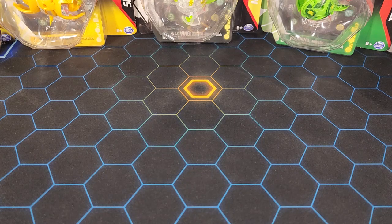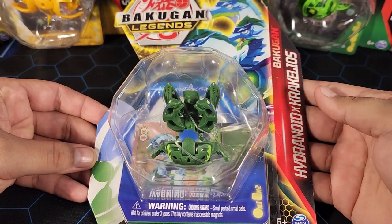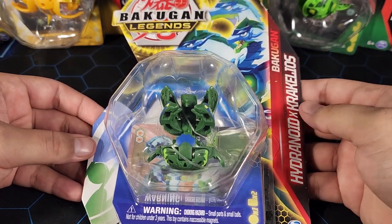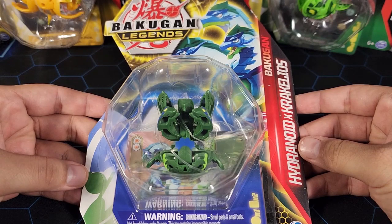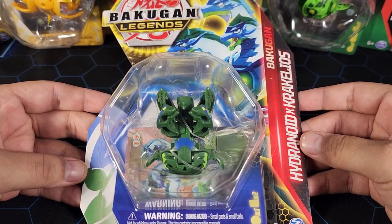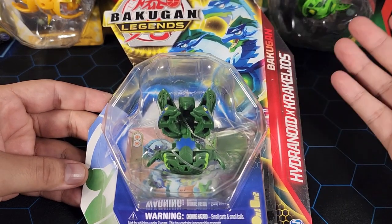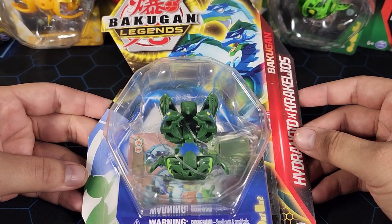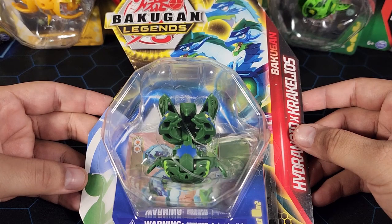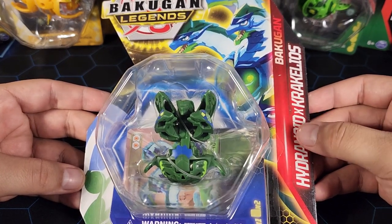What's up guys, Fusions here. Today we're going to be opening up the Bakugan Legends Aquas Ventis Hydranoid X Craquelios. This is probably one of the strongest Bakugan in Gen 2, and it came in the last series of Gen 2 which is Bakugan Legends.